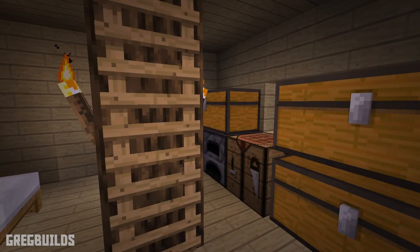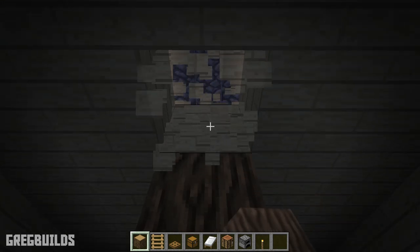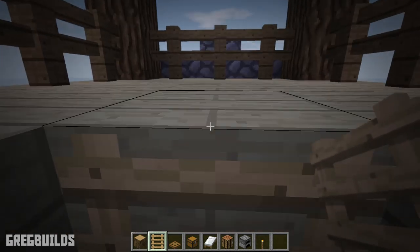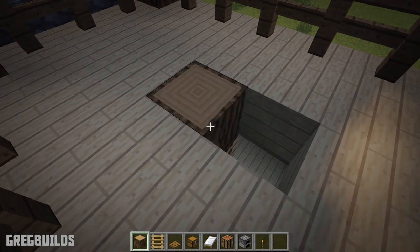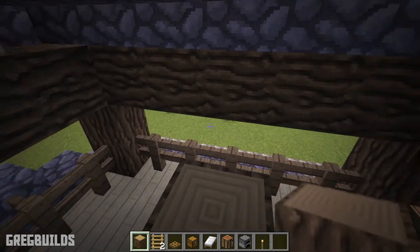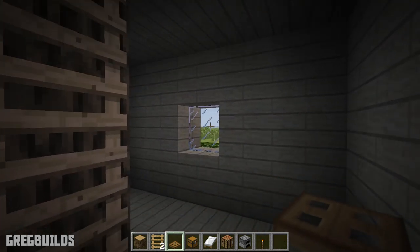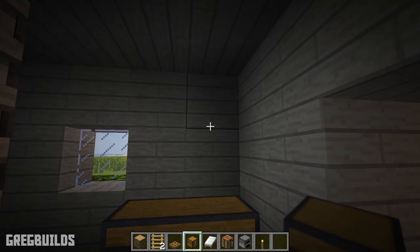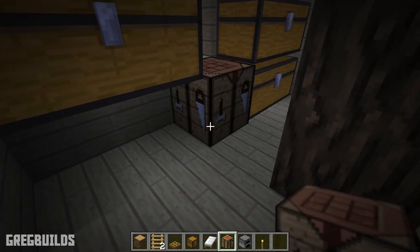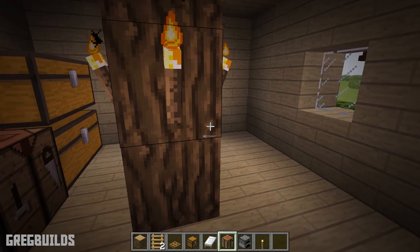Step 6: Next let's add in the ladder to the lookout tower as well as the interior. We'll need 8 oak logs, 4 ladders, and 1 trap door. First, add an oak log column in the center, then add ladders to the side. Then continue extending the oak log column up, and add a trap door at the top. Then back inside the house, we can add in chests, a crafting table, 2 furnaces, torches for lighting, and 2 beds.